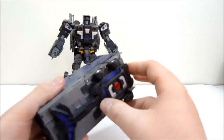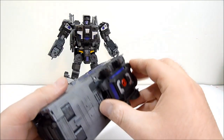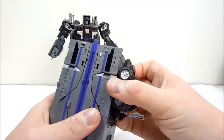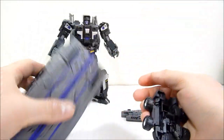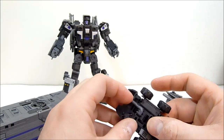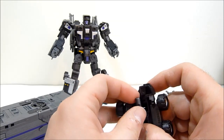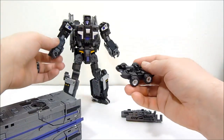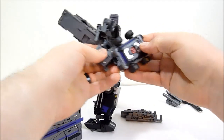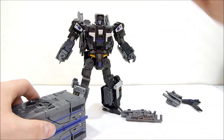We'll take this and pull the sword handle off, saving that for Intimidator as well. Then this piece can pop off — there we go. This can be used as a shield; it's got a little handle in here. He can hold it as a shield or something, though it's not really for me. You can plug it onto his shoulder or whatever afterwards, and I'll show that in just a minute.